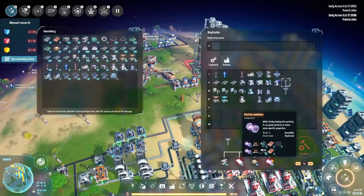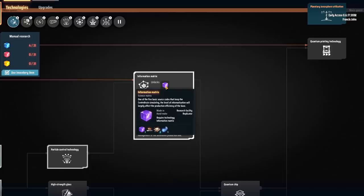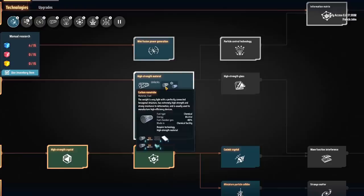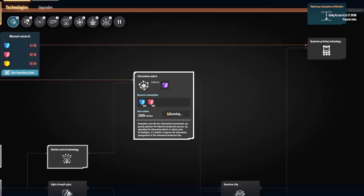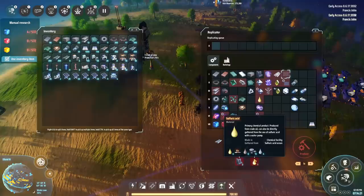We're going to need a particle container for the towers, and for that we'll require graphene. Graphene is also necessary for purple sciences, which require particle broadband and particle technology. That stuff requires high-strength material, which is carried by nanotubes and also requires graphene. So we're going to build all the necessary infrastructure to produce this and use towers to knock out all the remaining resources and science in this solar system.